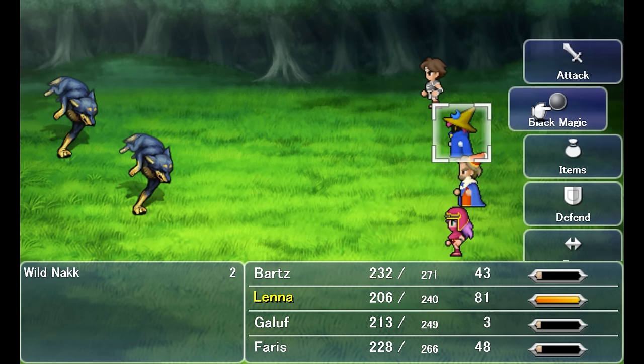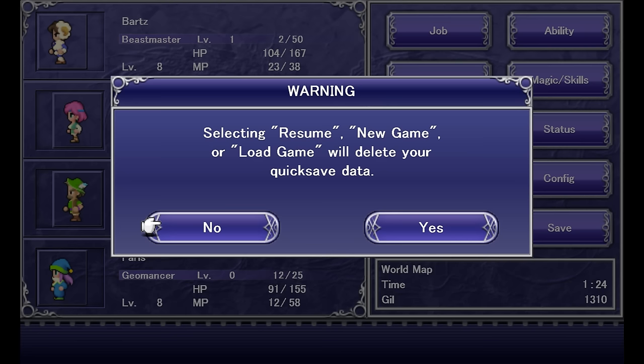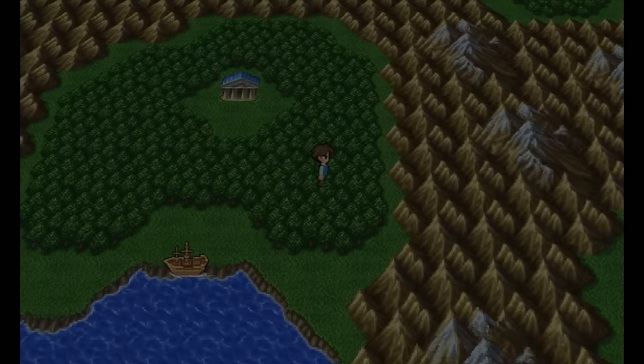Additionally, the Battlespeed option used to only affect enemies, but now it affects everybody in battle. Cast times are also now shown on the ATB bar. Quicksaving cannot be used to manipulate encounter seeding, but you can still use Quicksaving to reset step counters. Meanwhile, manipulating encounters simply through menuing was also fixed.